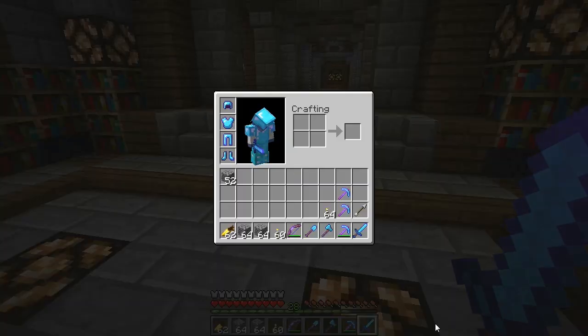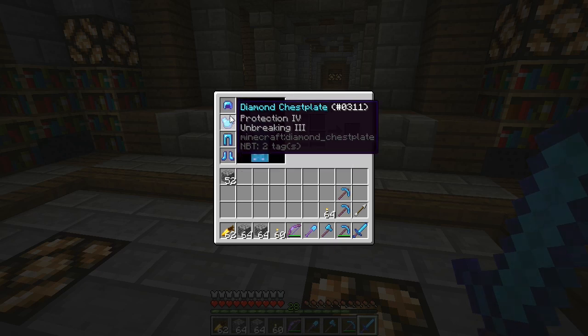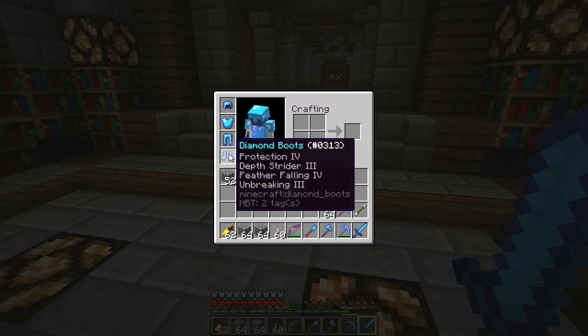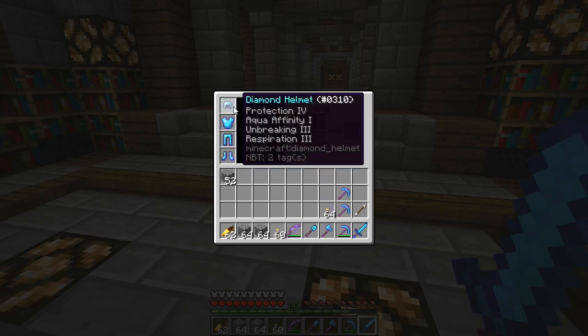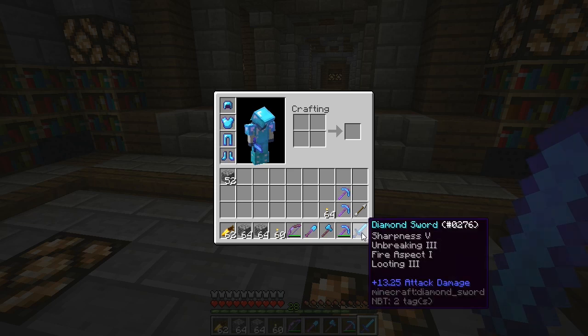Starting with the helmet: Respiration 3, Unbreaking 3, Aqua Affinity 1. Boots have Protection 4, Depth Strider, Feather Falling, Unbreaking. All the best enchantments - I skip Thorns because it degrades your armor durability faster.